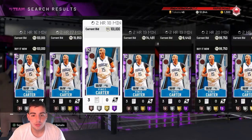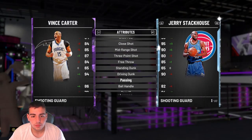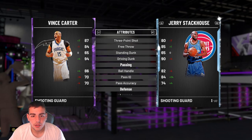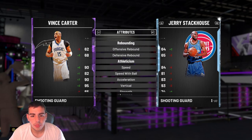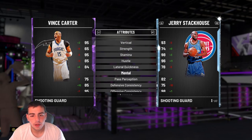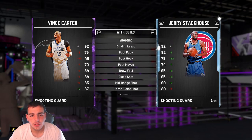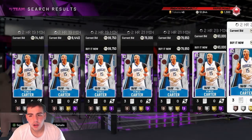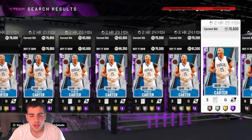We got the Vince Carter — everyone's going to have this card for sure. 87 three-pointer, 94 dunk. He's decent, he's not a bad card. I wouldn't say he's too bad. This is the Vince Carter, he's probably going to be rocking around like 60K. He'll drop. Pretty stacked.